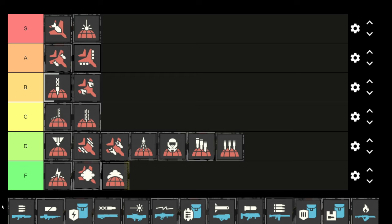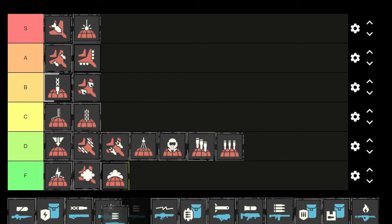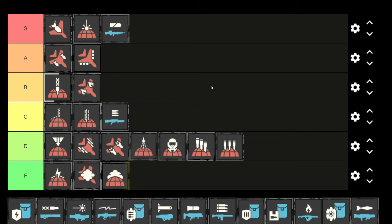Moving on to support weapons — we have the stalwart machine gun. It's pretty good, it has a lot of ammo. We'll rate these against each other rather than against orbitals, since you generally want at least one support weapon. The stalwart is decent when you're starting out — I'd put it into C tier overall. Not awful, but definitely not the best.